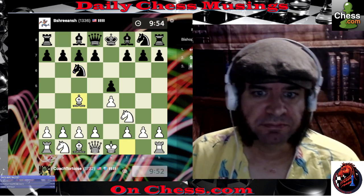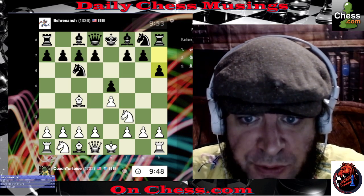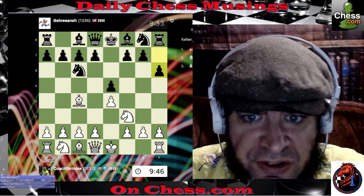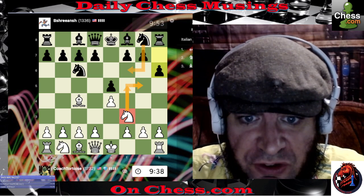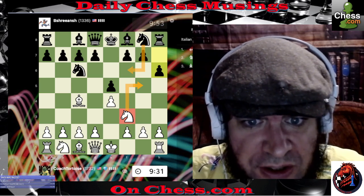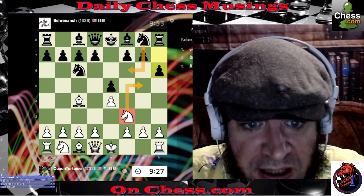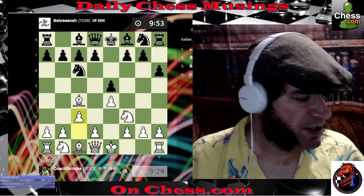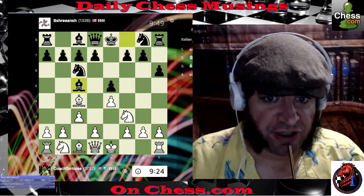I'll go Italian. This move does stop any potential — you know, if you play knight f6 I could do a fried liver maybe. Maybe you're afraid of that so you play h6 first. My arrows are drawing a little too fast, but it doesn't really bug me too much. I'm going to proceed with a common Italian move which is c3, preparing to push d4.